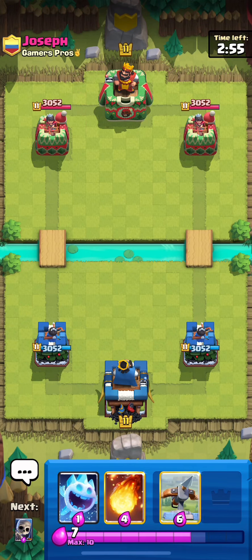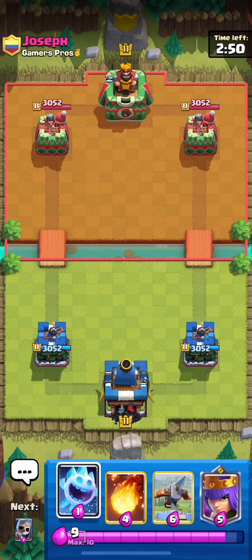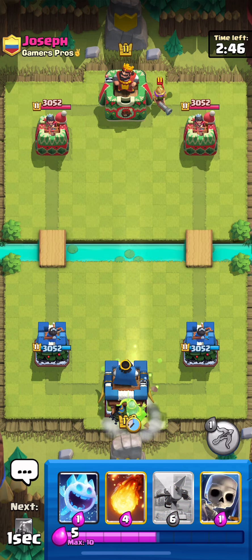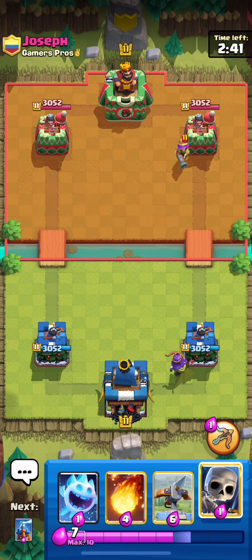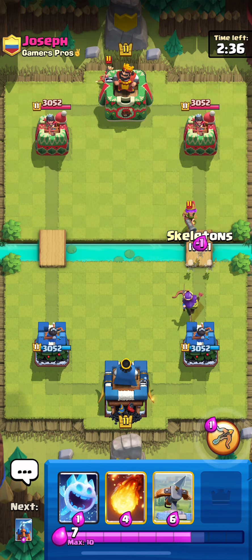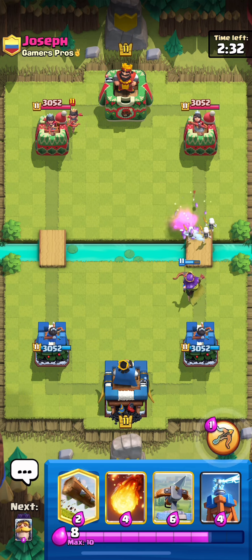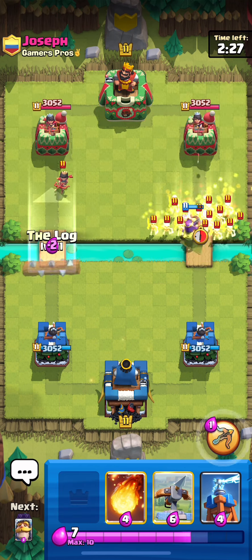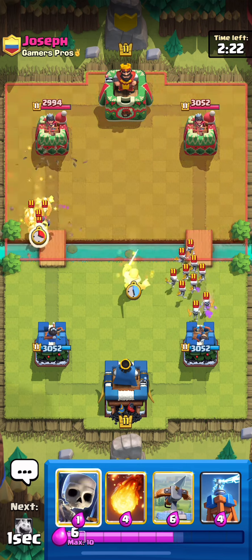Alright guys, we're in our second match against my boy Joseph — just kidding, he's not my boy, I have no clue who this guy is. Anyways, he goes Musketeer in the back, I'm just going to match it with an Archer Queen. If it walks up, I'll pop my ability on it — I think that full counters, or at least it should. He has Princess, so right now it's looking like some type of Logbait deck, or maybe a really weird mid-ladder Mega Knight deck. He has Skeleton Army — definitely looking like Logbait.